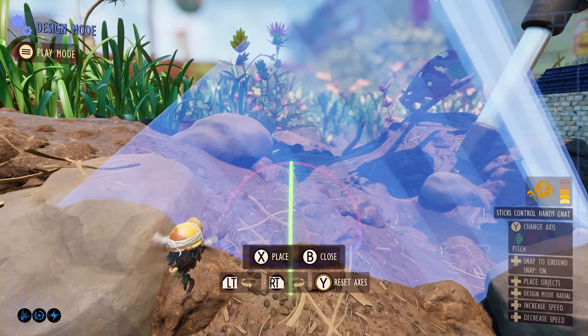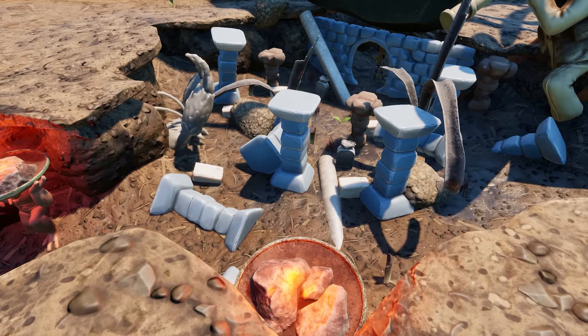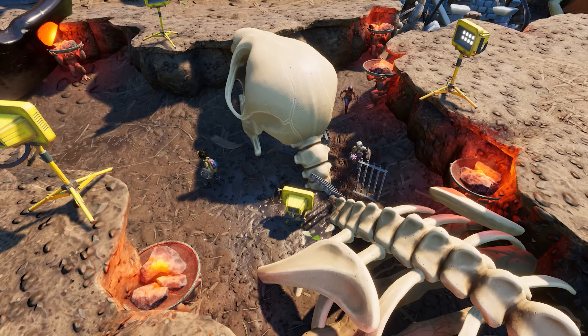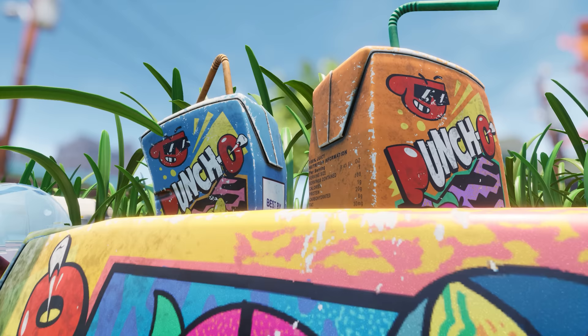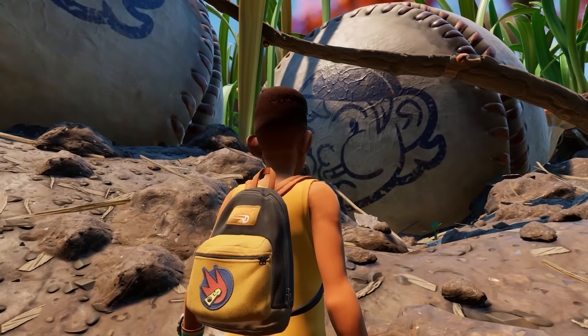Introducing Playgrounds, our new ambitious game mode that allows you to create, share, and play new Grounded experiences with a new suite of tools and features built right into the game. Imagine populating your very own backyard with an array of items — think Chunky Chub Baseballs, Army Men, Punch-O-Boxes, and that's just the start. With the Playground, you can place over 300 World Art Props that are used in the backyard.